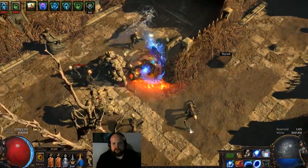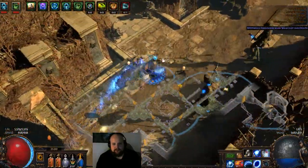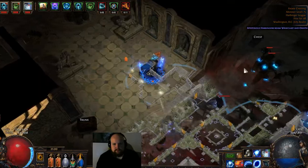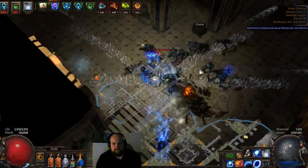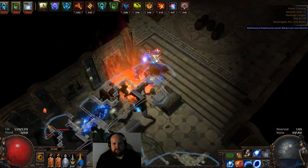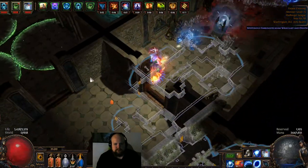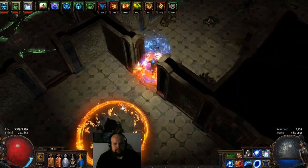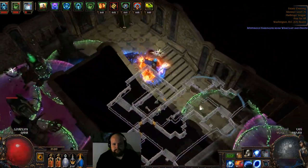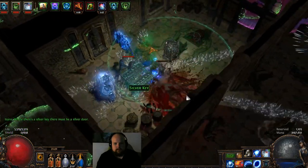We don't want to go to that door, and don't want to go to that dead end either. We want to go inside here and check left first. We're looking for a silver key — there it is. Pretty efficient first area. We just want to go and grab the key.